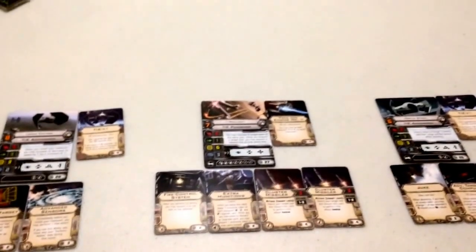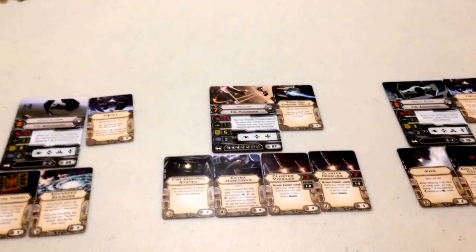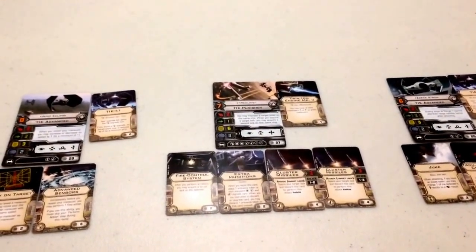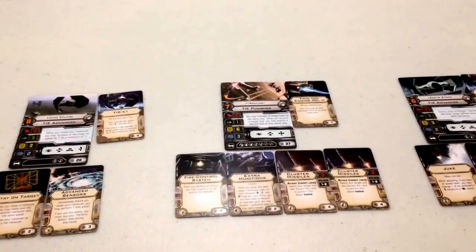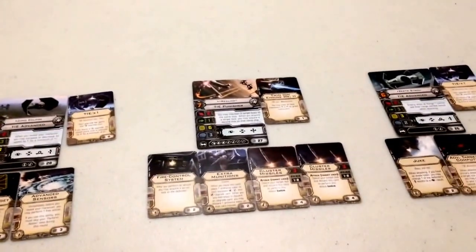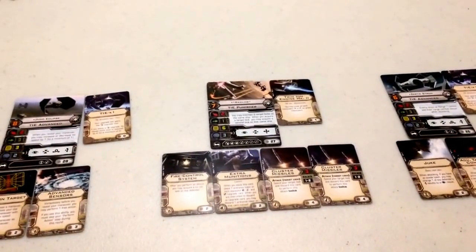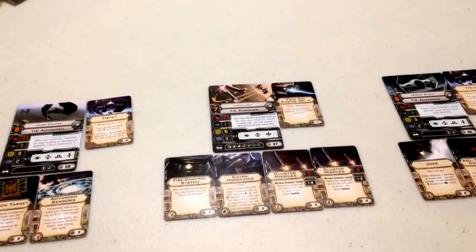We've got a fairly decent looking build here. Both TIE Advanced have three upgrades each, whereas the TIE Punisher has five. The TIE Advanced have been equipped with cards from the Imperial Raider Expansion Pack, which makes them much more deadly and competitively viable.